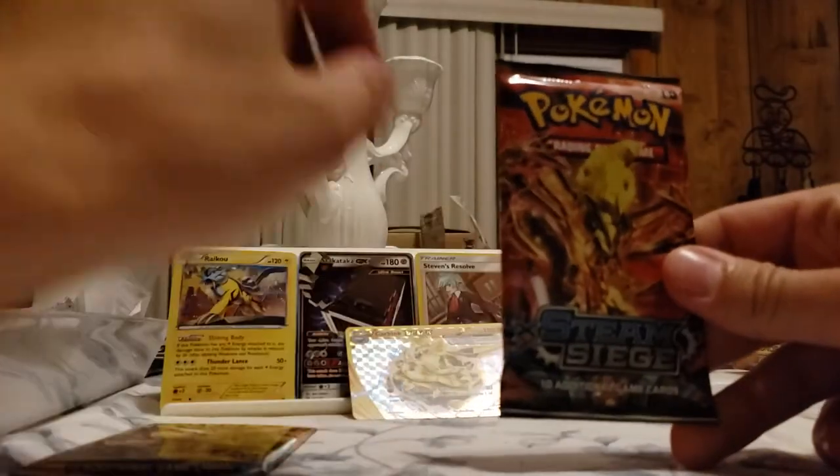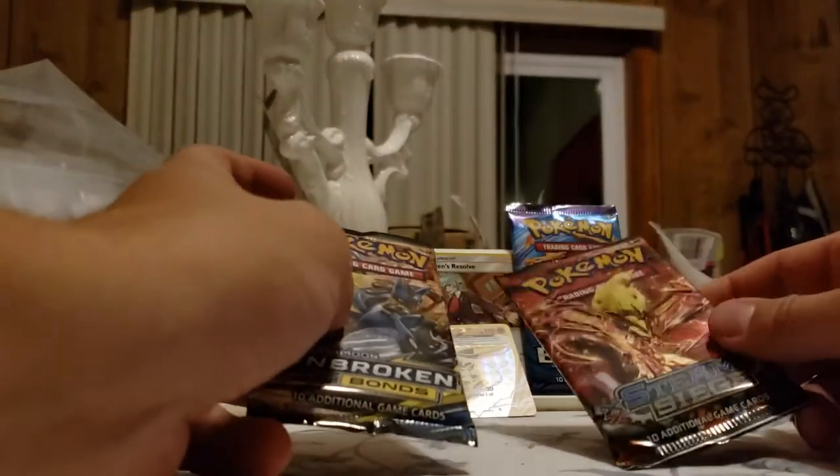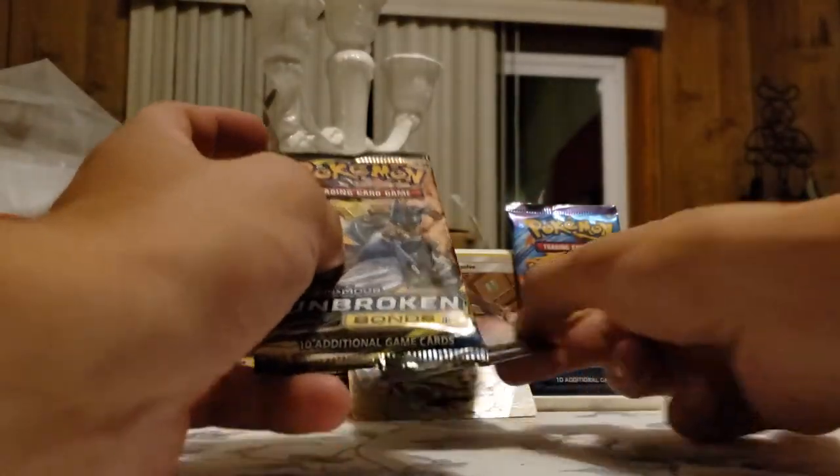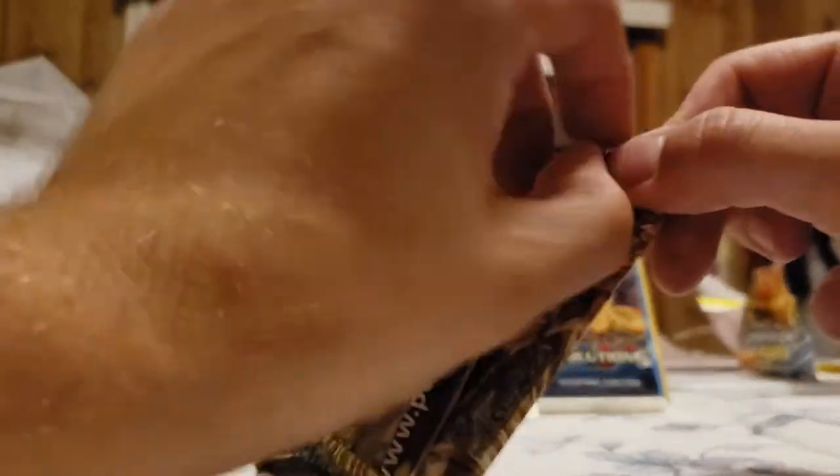Let's go into the next pack. We got the Steam Siege and the Unbroken Bonds - I'm gonna do the Unbroken Bonds next, let's take the Steam Siege, keep the good luck going. Let's see what we got in this Unbroken Bonds - I really want a Charizard, it's been a while since I pulled a Charizard.